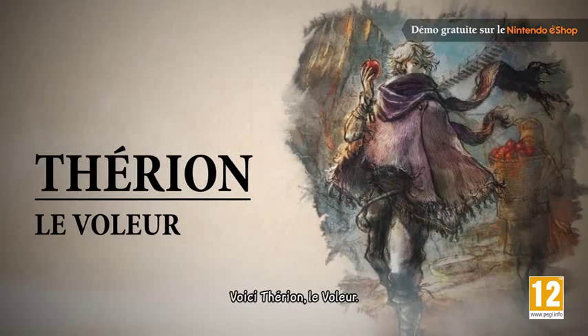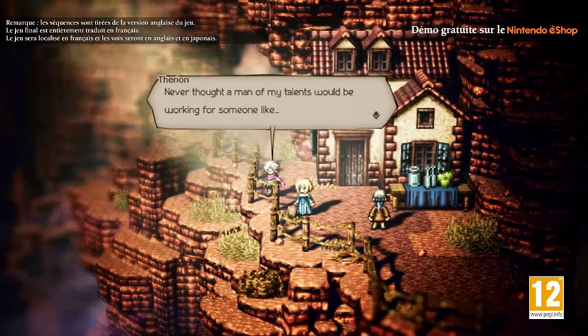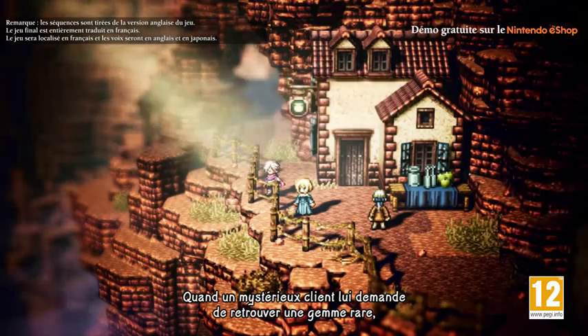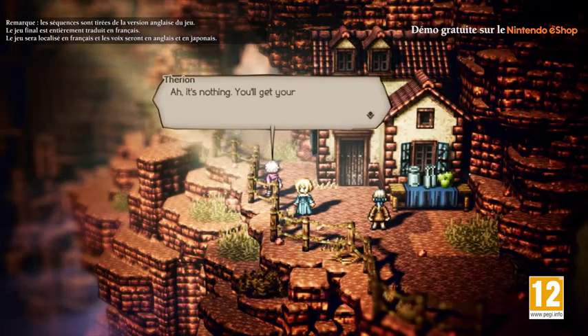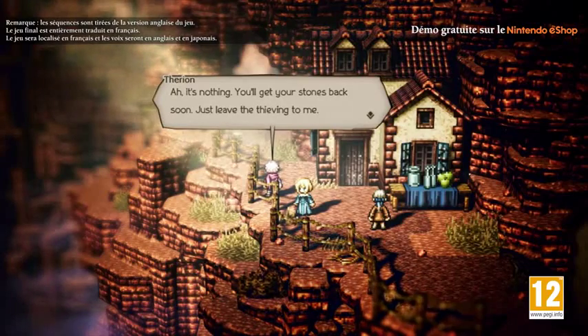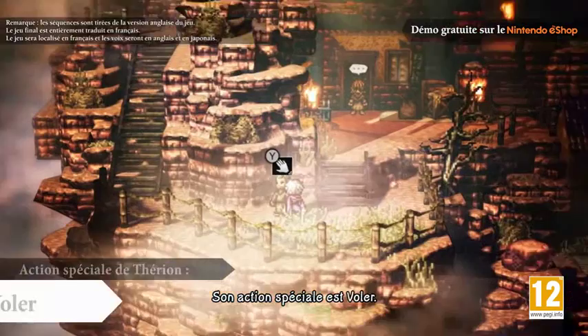This is Therion the Thief. When a mysterious client asks him to retrieve a rare gemstone, he sets off on a journey of his own. Therion's path action is Steal — you'll get your stones back soon, just leave it to me.